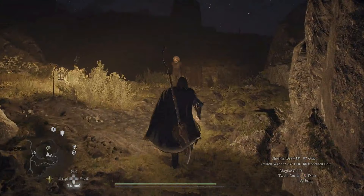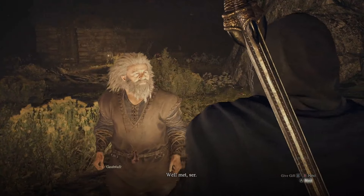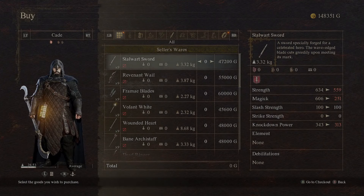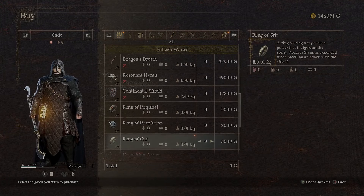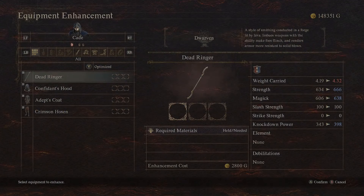As always, I'm curious about your thoughts and feelings about this particular smithing type and how to get both dwarven smithing areas available to you. Let me know what your favorite type of smithing is outside of dwarven smithing for particular weapons — I'm always curious. Let me know down in the comments. I hope you guys did find this helpful; if you did, make sure to hit the like and subscribe button so I know it was helpful, and I will catch you guys in the next video.